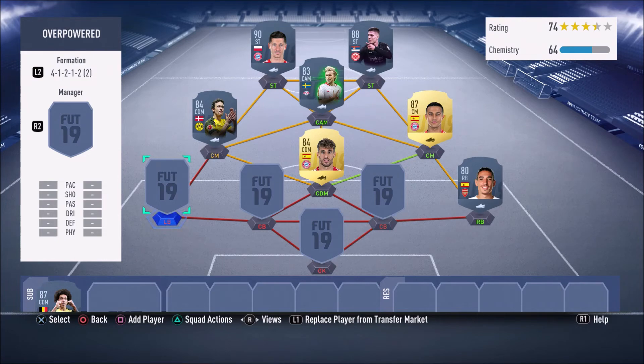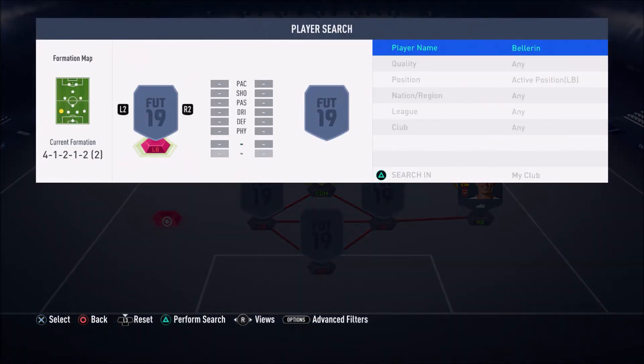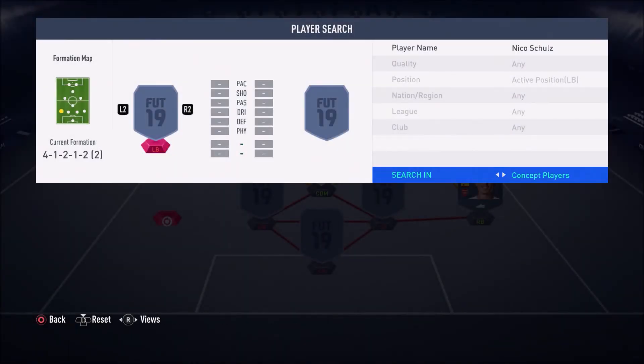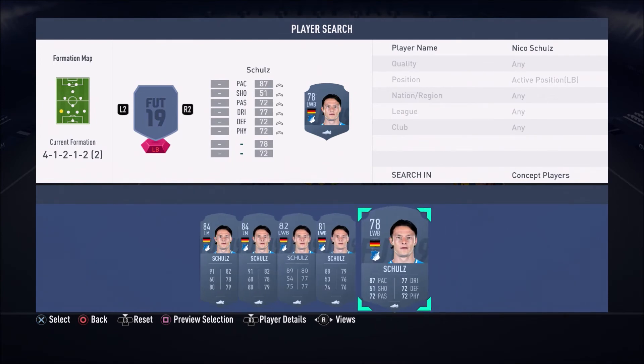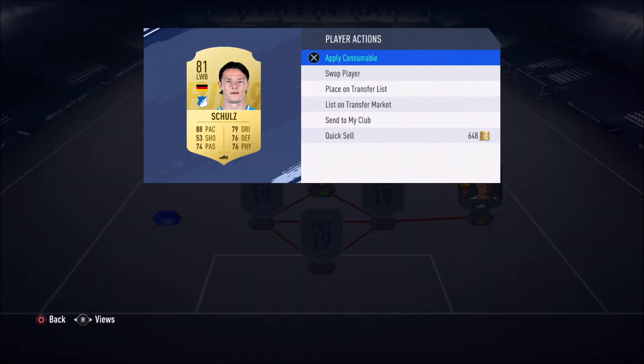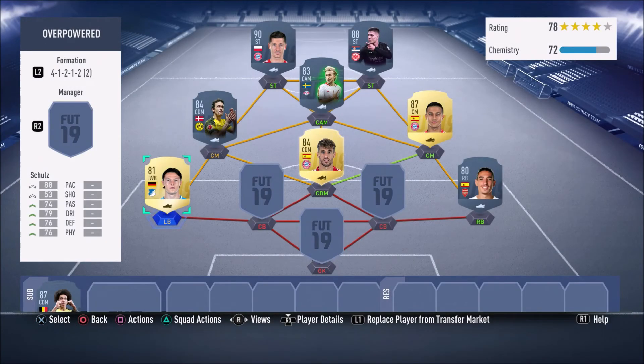In the left back position we have a guy I always talk about — Schultz. I've said it so many times: you guys need to use this guy. Yes, he's 81-rated and cheap, but he's fast and he can defend. What more do you want? He literally gets the job done. I've used him in the team before. You guys need to go ahead and get him — try him out, because he is very effective, a very cheap, beastly, overpowered card in FIFA 19.